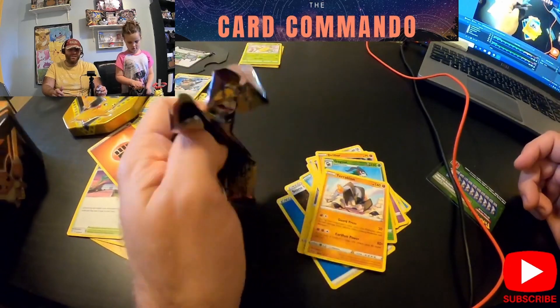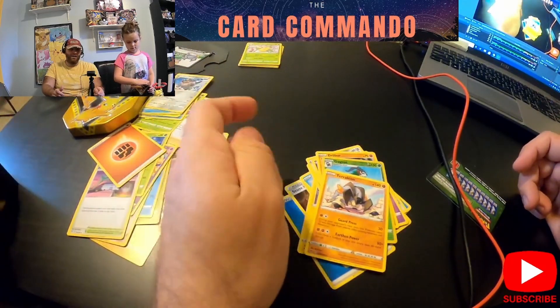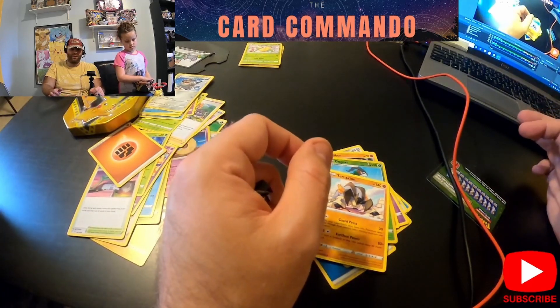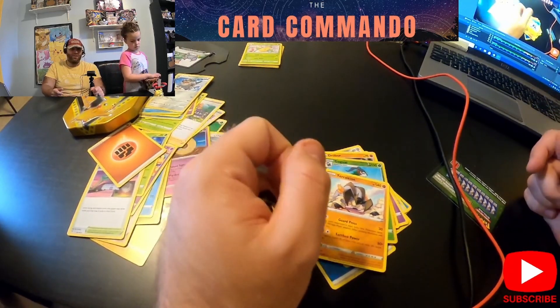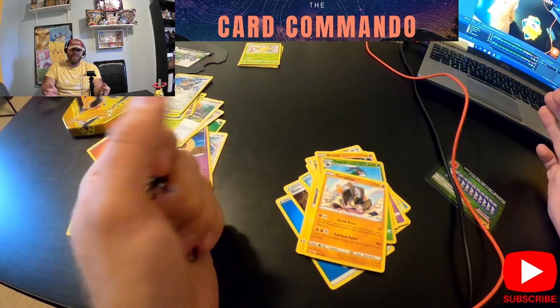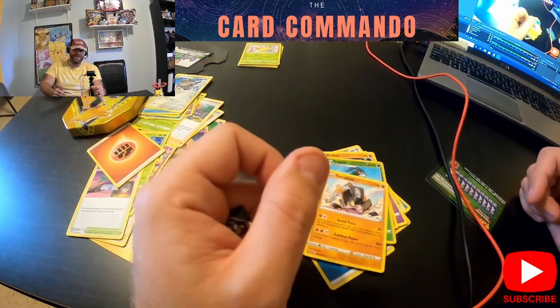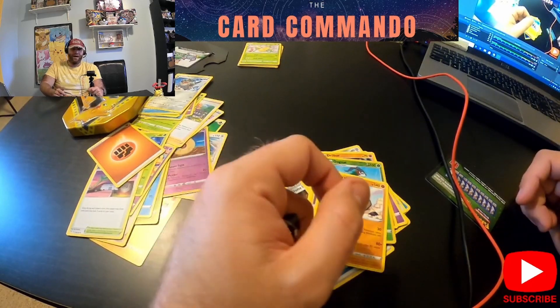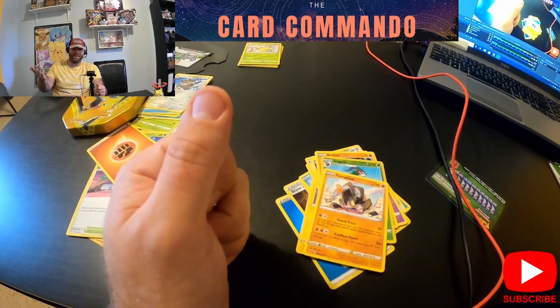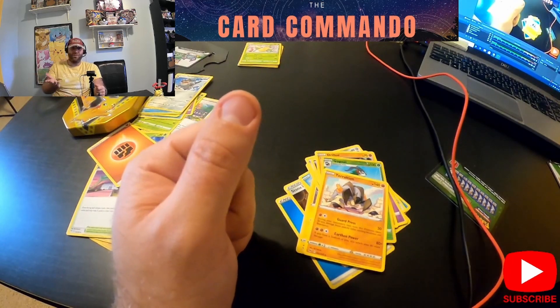Once again, these are only ten dollars on sale for Black Friday at Target. The sale starts today, which is Sunday, November 21st, so I highly recommend you go out there and grab a couple. You're not going to get booster packs cheaper than $2.50 apiece — especially some of the older sets like Rebel Clash and Darkness Ablaze. Darkness Ablaze packs go for like eight bucks on their own these days, so definitely worth checking out.